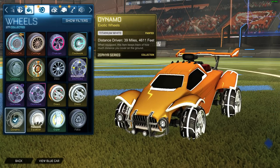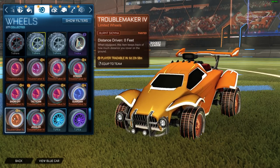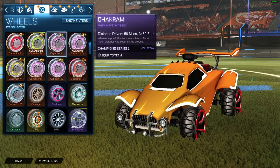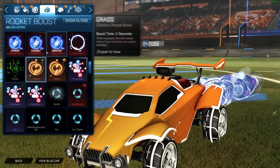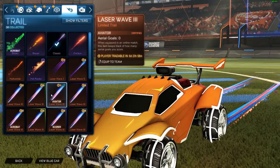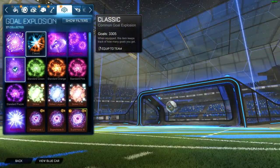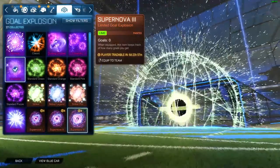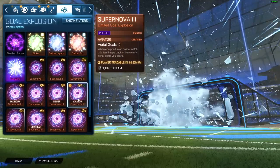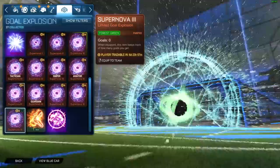Okay, I'll save the goal explosions a little bit. The Troublemaker wheels — what color were they? These were Burnt Sienna. I don't know if I got any other wheels. The Capacitors — don't matter too much. Let's go to the goal explosion — so I got three painted ones. I got a lime one. I got this painted certified one — it's purple. And it looks like I got a green one — so not bad.